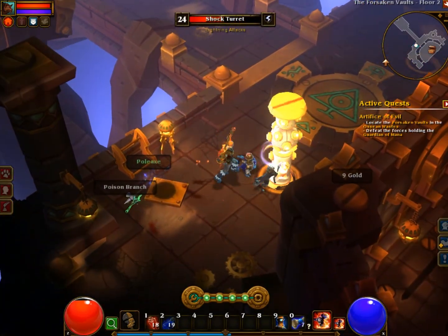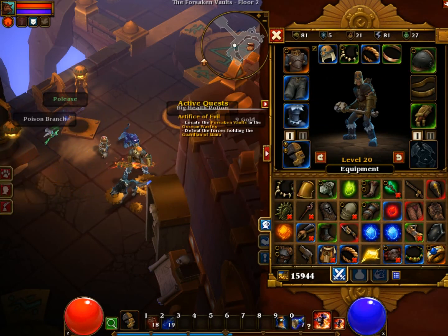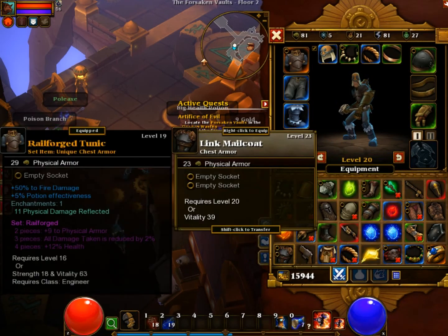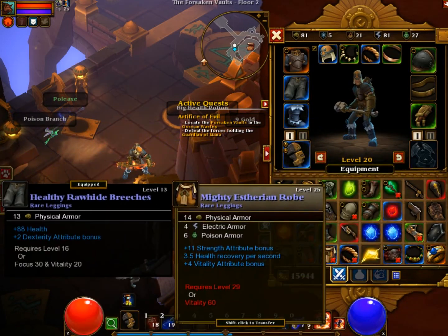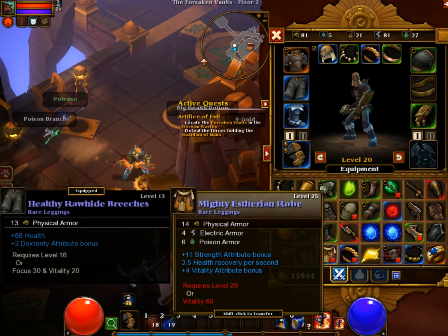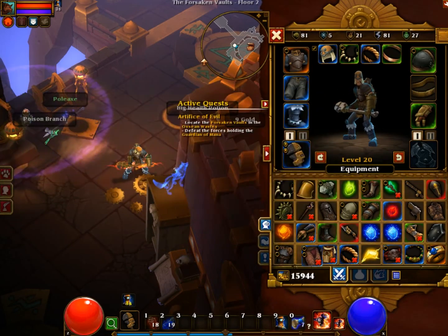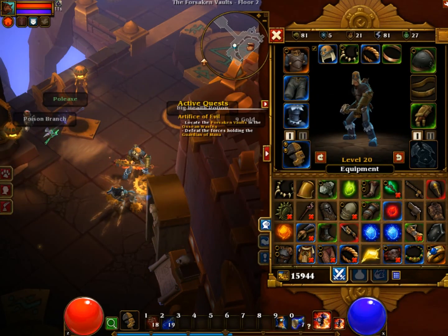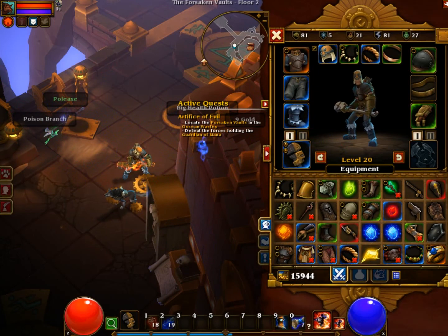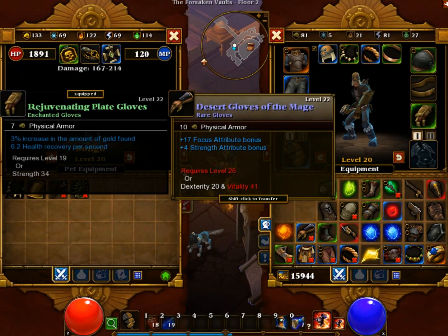Weapon racks never drop anything good anymore. Oh, my inventory is full — what do I got here, any good hands? There's legs, there's health there, but that's pretty high level, I don't know. I'll throw them down here for now. Was I going to equip these? 29, 28, 11 strength. I'll just keep these. These ones have so much more armor though and two socket slots open. I guess I'll go for the two socket slot one because I can equip them earlier. I want these gems too — oh, look at that HP recovery right there.